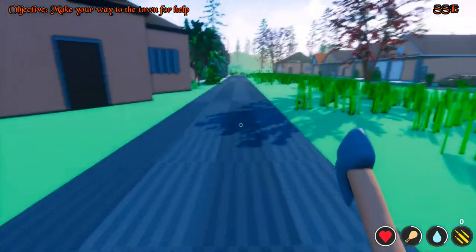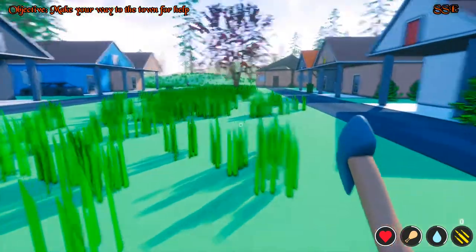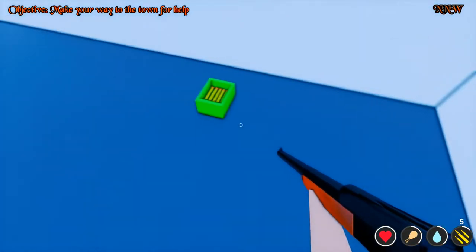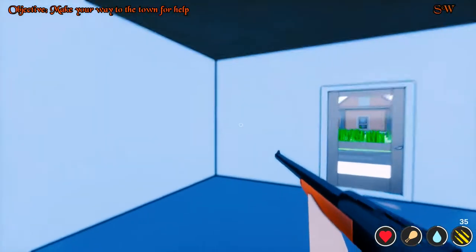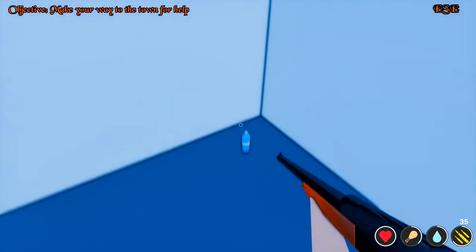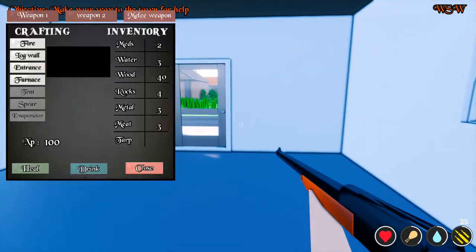Kind of like puzzle pieces, yeah, and they're super soft. That's what it reminds me of. Okay, I made it to the town! Help me — make your way to town for help! We gotta find someone. I said help me, is there anyone? I think it's just a bunch of zombies. Oh, some ammo! I found the gun. Hello, beautiful! Yes, a shotgun!